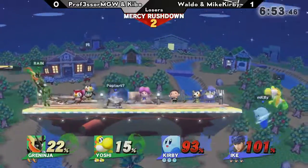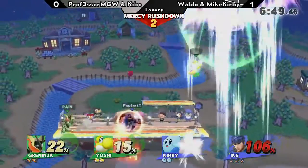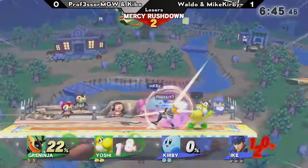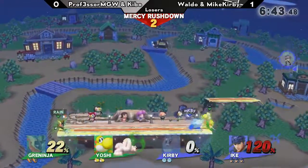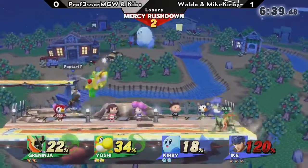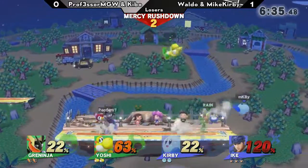He goes for the read on that neutral getup, but Mike Kirby not giving it to him. That fair to up air is a true combo — kill confirmed, closing out that stock on Mike Kirby. Waldo's now the only one left with three stocks, sitting at 120%.